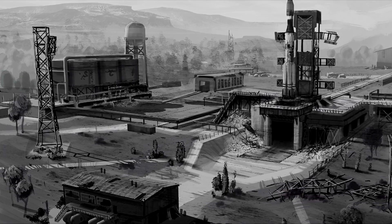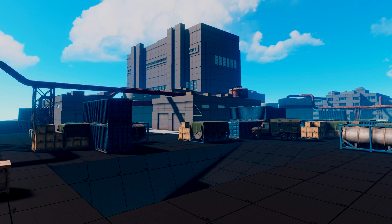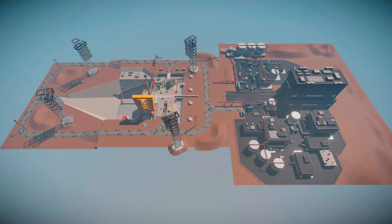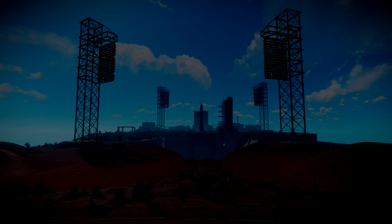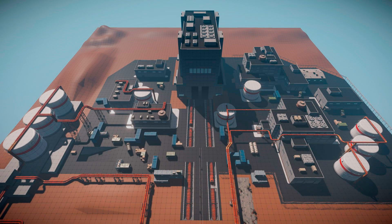A while ago we saw some early pictures of it, but now we got some pictures of it designed in Rust, so it's really confirmed that it's coming soon in the next update. They say they'll be making steady progress on the launch site. The general layout of this area is mostly finished and they've started detailing it. The type of loot spawns encountered should be higher tech than the rest of the game's locations.